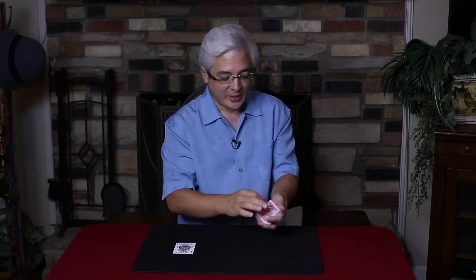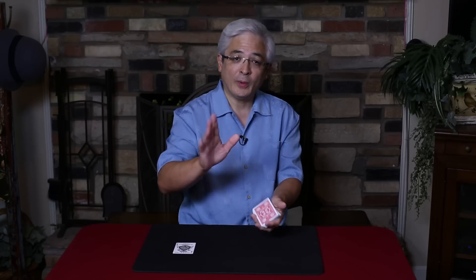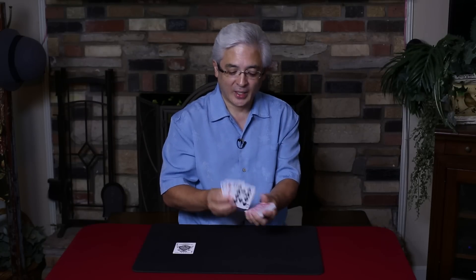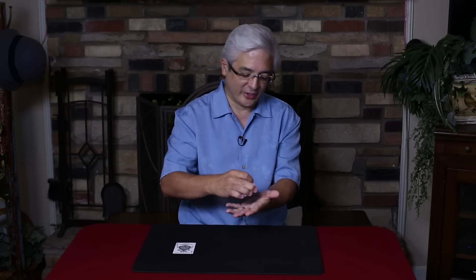Next, the ace of clubs. It too goes right in the middle of the deck. Now, I hope I'm not accidentally cutting some of these aces near the top or likewise near the bottom. I don't want that to happen — I want all these to be lost at various places throughout the deck.